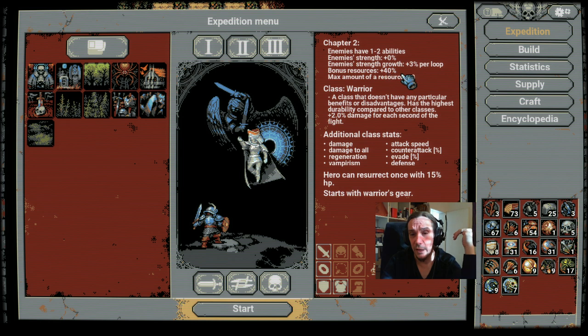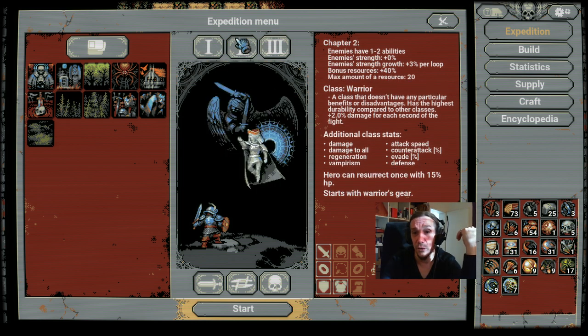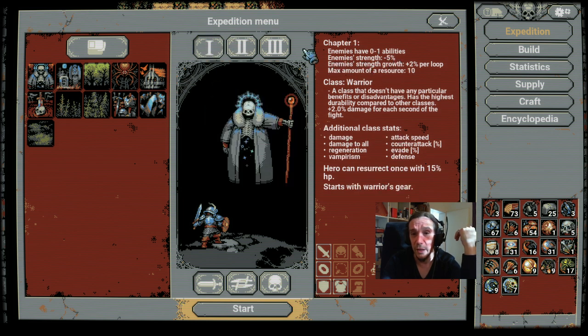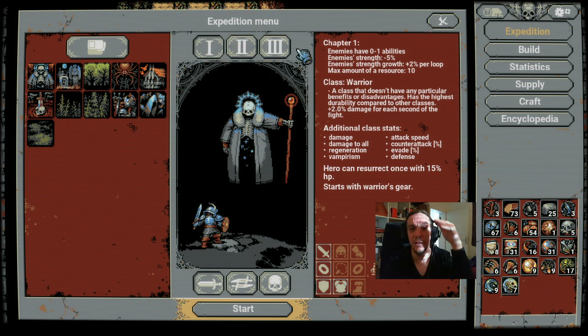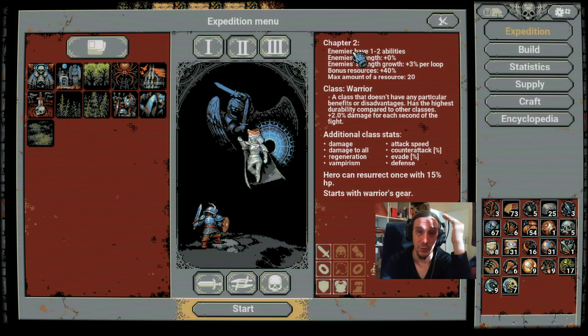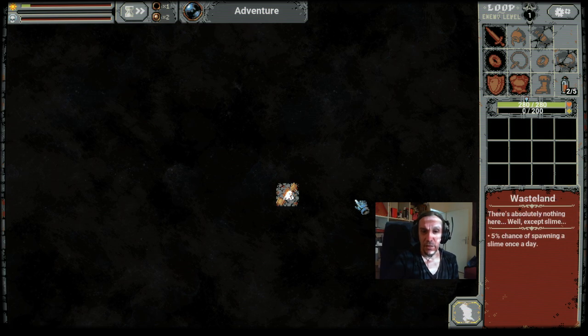Chapter one doesn't have the extra bonus resources, but at the same time it's a lot easier and the monsters are not that strong. Enemies' strength scales up the higher you get in the chapters, and enemies get extra abilities. I'm going to do the example run on chapter one. You combine these buildings with the chronocrystals to maximize the spawn speed of the enemies, and you put up retaliation gear to kill them easily.